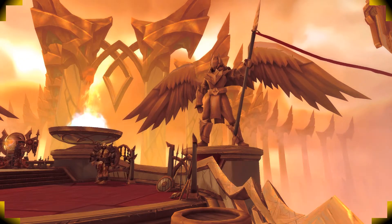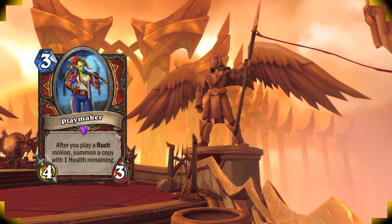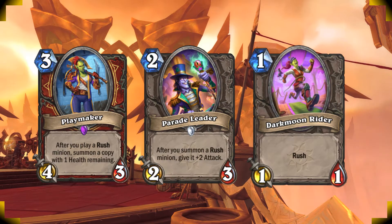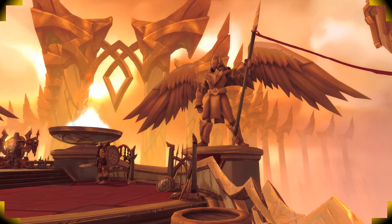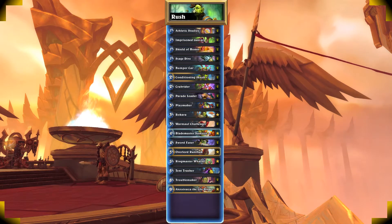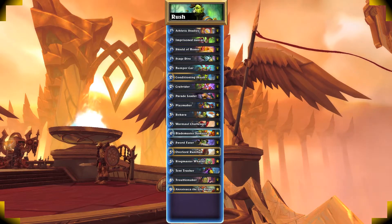There are a lot of combos and the deck has a lot of depth to it. You want to get your Playmaker down to copy your Rush Minions. It synergizes very well with the tokens that you get from Bumper Car, especially if you have them buffed, or if you have a Parade Leader on board. Shield of Honor on Crab Rider can end the game super quickly. A cool play that I like is pairing a War Maul Challenger with Rokara — every time it hits a minion it's gonna get buffed. So if you want to challenge yourself with a hard to play deck with a high skill cap, this is the deck for you.